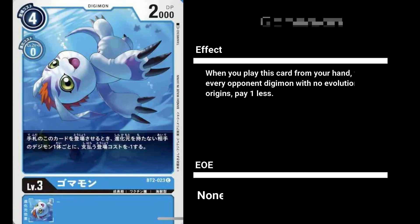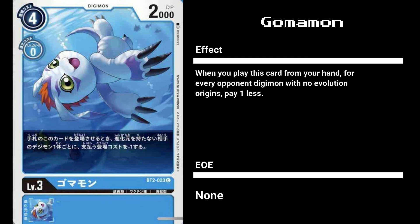Moving on to the blue cards, we have Gomamon, a 2000 DP level 3 Digimon with a cost of 4 and an evo cost of 0. It has no EOE, but has a rather useful card effect. Gomamon can be played for 1 less for each opponent Digimon with no Evolution Origins. As blue focuses on discarding Origin cards from the opponent, you'll more often than not be able to play Gomamon at a discount. However, a lack of EOE makes this Gomamon a bit harder to recommend, as there are 2 cost level 3 Digimon with higher DP you can choose from.